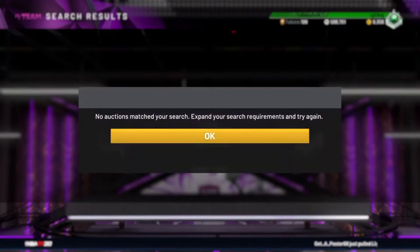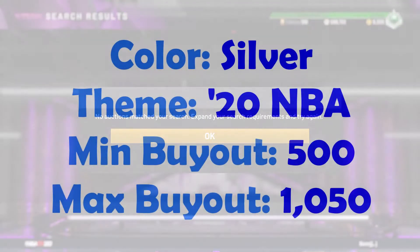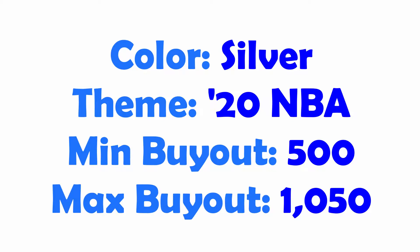The filter we're going to use is pretty simple — even somebody that doesn't have great timing with sniping on galaxy opals and pink diamonds will find success with this. To kick things off, set the color to silver. Set the theme to the current 2020 NBA season — not the league pack second volume, but the first volume. Then set your minimum buyout to 500 MT and your max buyout to 1050 MT.